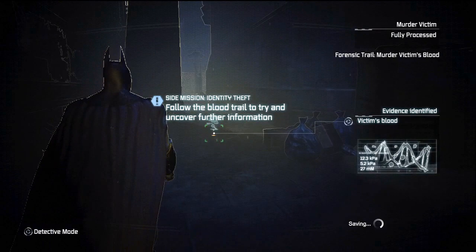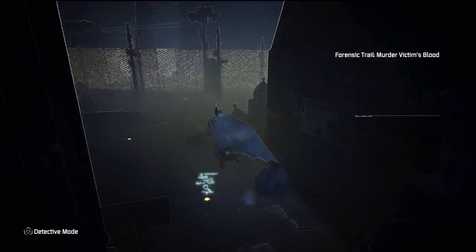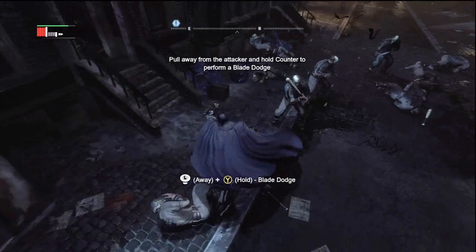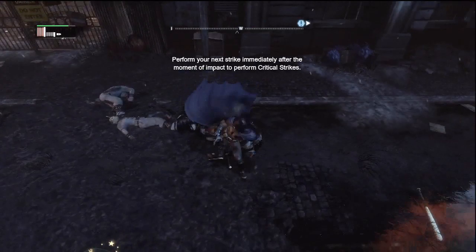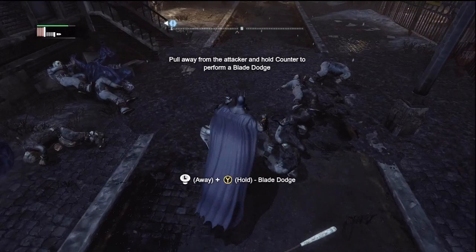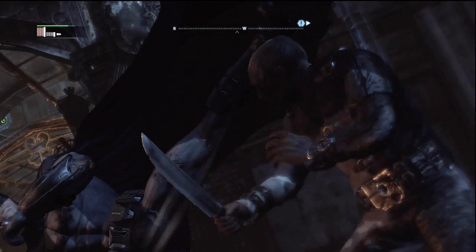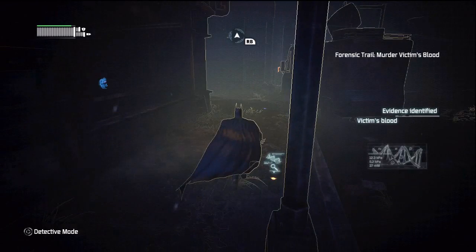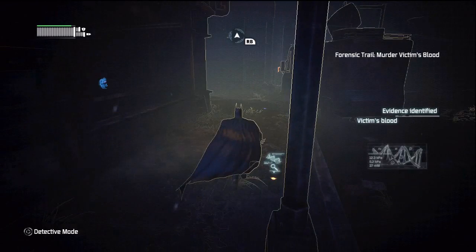Don't do this at the same time as following the assassin's blood because you'll get confused. You will need to fight some people to get past to follow more blood — there's a large group of them, some have knives and they're a pain in the ass. Once you've dispatched the ridiculous amount of thugs in your way, you can then continue following the blood. There's a little man crouching in the corner, which is a bit weird if he's the murderer.